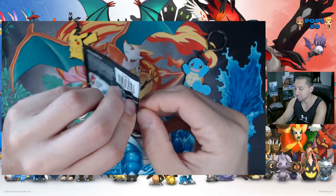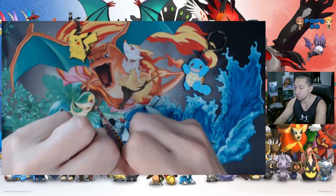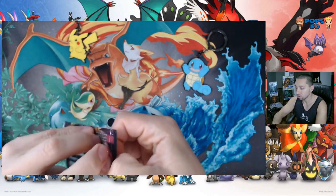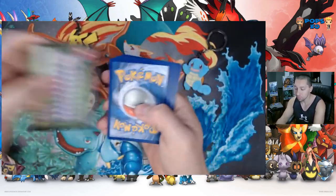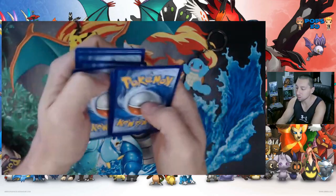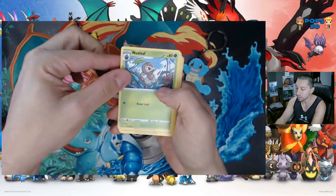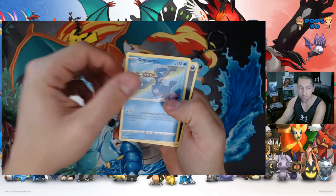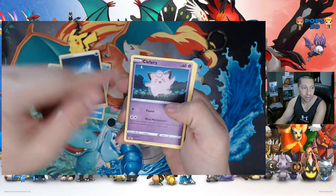We'll save the pack with the Gigantamax Pikachu art for last. Alright, first pack open for good luck — here we go, first one for Vivid Voltage. Card trick: one, two, three, four. Here we go — Nuzleaf, Nessa, Cormorant, Energy, Clefairy. That's a cool card.